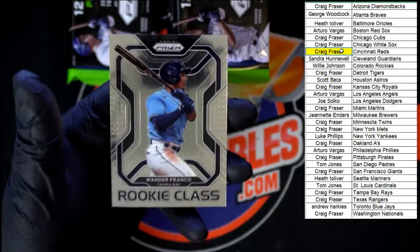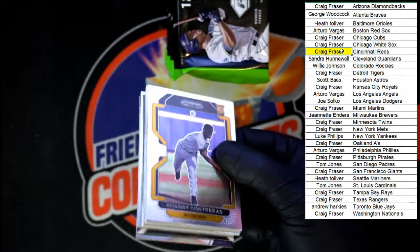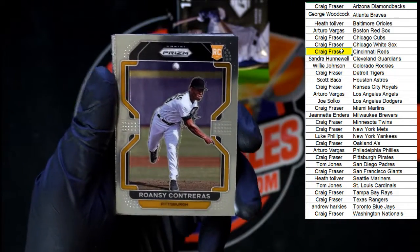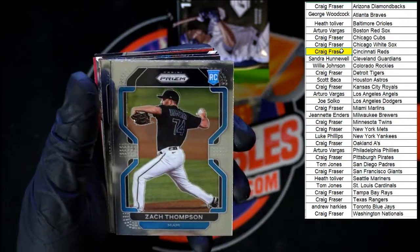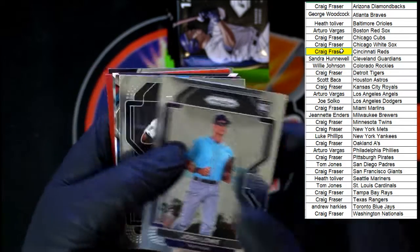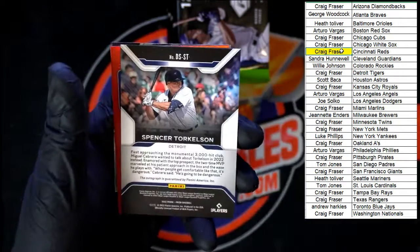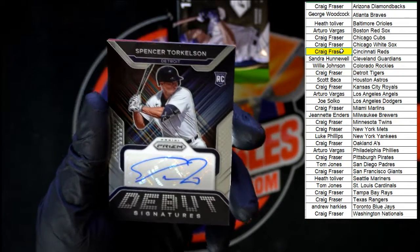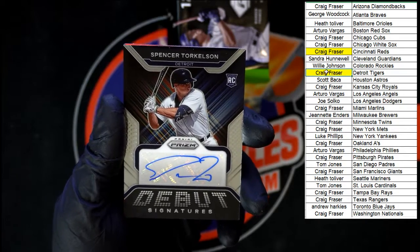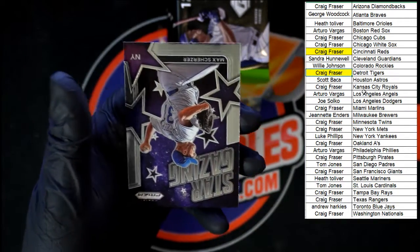Behind that, Wander Franco rookie class for Tampa Bay. Contreras going to Pittsburgh. Lodolo for Cincinnati. Happ for Chicago. Castro for Pittsburgh. Flaherty for St. Louis. Zach Thompson for Miami. Josh Lowe, Tampa Bay. Vidal Brujan going to Tampa Bay. There's that illumination Mike Trout — very nice. Looks like we got a red prism coming up, but first Spencer Torkelson for Detroit. Debut signatures going to the Tigers, Craig F. And that red prism Happ, and Scherzer stargazing.